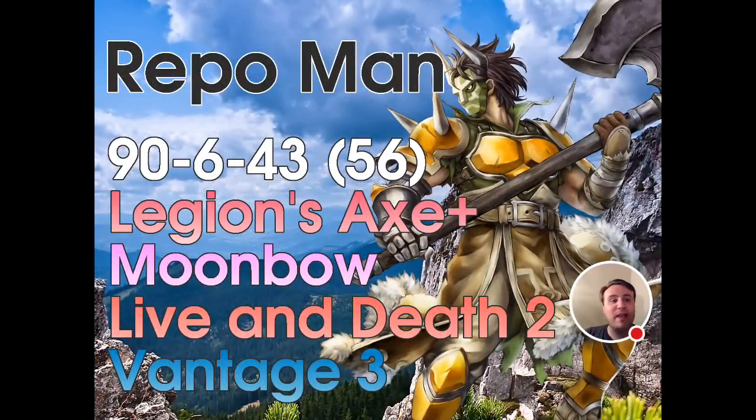The next build is called Repo Man because it keeps the axe on him. With that axe, adding Panic means it flips all the buffs into penalties on the enemy. This build gives 96 wins and 43 draws. He has a lot better consistency with Moonbow — if you put Luna on him you have fewer kills overall, but once Luna charges up you'll get a nice spike. Moonbow keeps him more consistent, so that's what I recommend. Going budget, you can give him Life and Death 2. Underneath this I have Vantage 3 — the 56 in parentheses is how many people he can kill with Vantage once he gets going — that's his one-hit kill threshold.